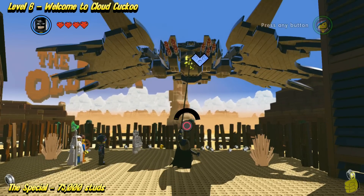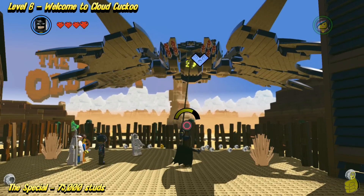Use Batman's grapple to go ahead and activate the scene, and this will be how we trigger the next level.